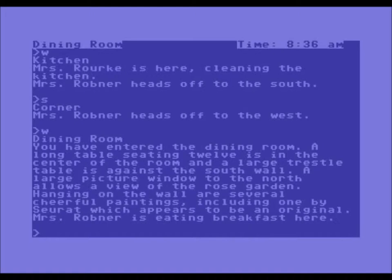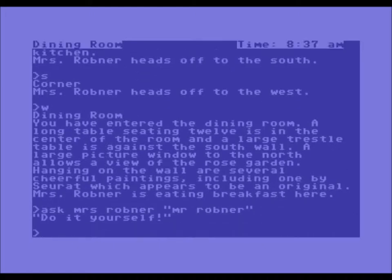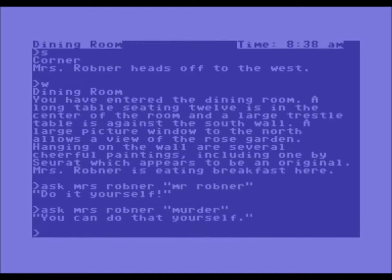She's in the dining room. You have entered the dining room. A long table seating twelve is in the center of the room and a large trestle table is against the south wall. A large picture window to the north allows a view of the rose garden. Hanging on the wall are several cheerful pictures and paintings, including one by Syrah, which appears to be an original. Mrs. Robner is eating breakfast here. I try asking Mrs. Robner about the murder — 'I don't understand.' I really should have checked the manual before doing this.